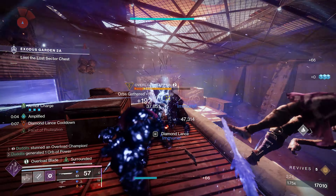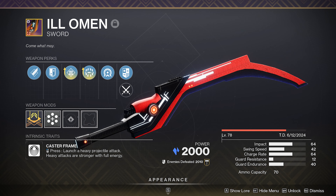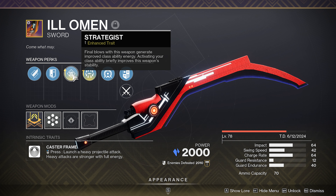I've got all sorts of stuff going on for some absolutely huge damage. The Ill Ehrman — it's a stasis sword, it was introduced this season. It's a caster frame — you launch a heavy projectile attack.